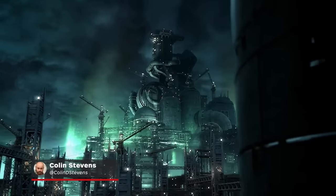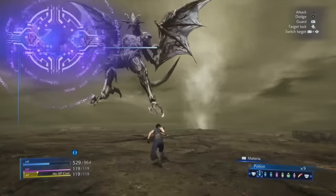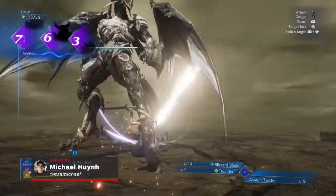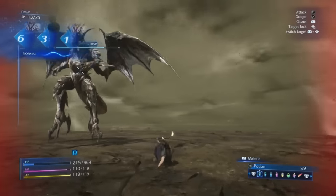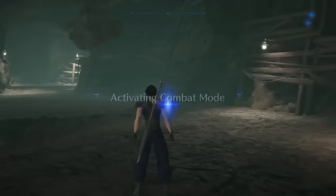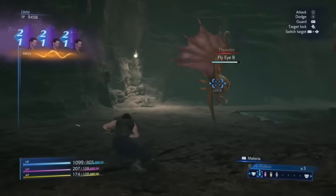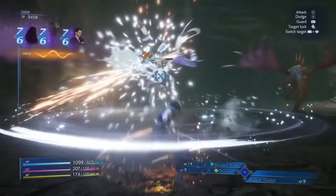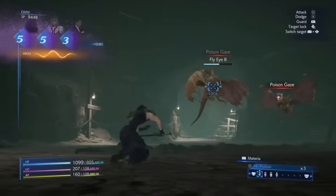Crisis Core Final Fantasy 7 Reunion is a perfect example of how a game can blur the line between a remaster and a remake, using the skeleton of its already great 2007 PSP original while completely rebuilding the muscle around it. Every change brings it much closer to 2020's excellent Final Fantasy 7 Remake, from its gorgeously updated graphics to its considerably faster combat. However, Crisis Core stopped short of the total upheaval Final Fantasy 7 Remake leaned into, and many design choices made for the original PSP game in mind prevent this remaster from being an entirely unblemished reunion.